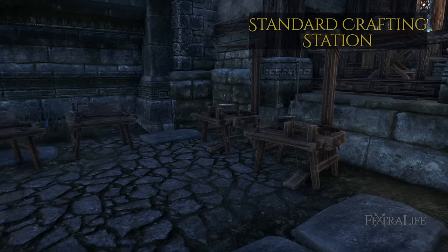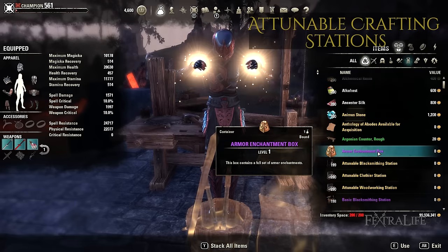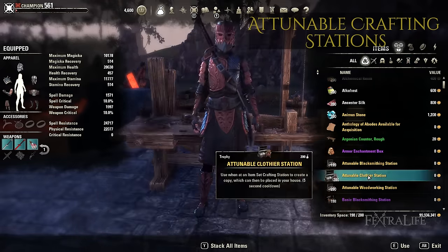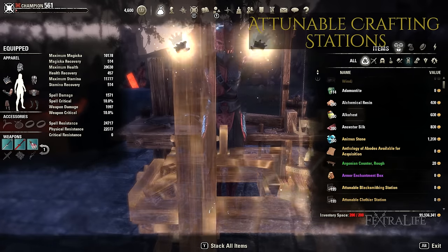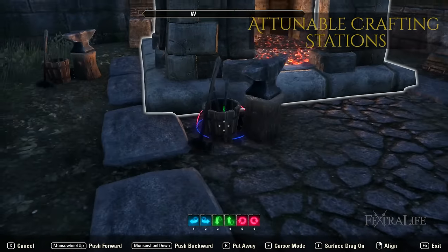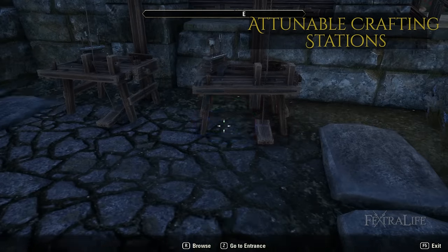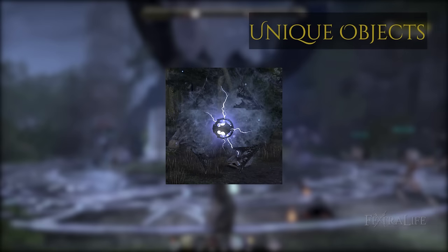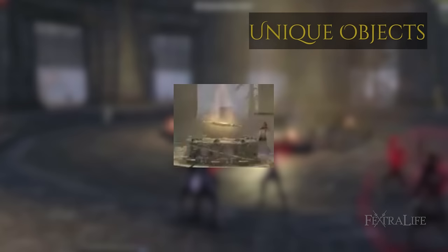Standard crafting stations allow you to craft equipment or potions. Attunable crafting stations can be activated at any item set crafting station in the world, permanently attuning the station to the unique energies of that item set and binding it to you. Once attuned, the station can be placed as a furnishing in your home and used by you and your guests to craft items from the set it is attuned to. Lastly, unique objects such as dark anchor pinions that open and close and dummy Elder Scrolls like the ones seen in Cyrodiil can also be placed.